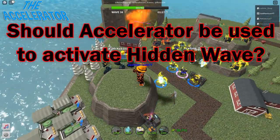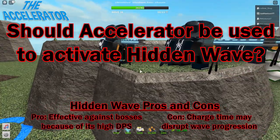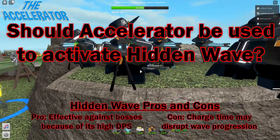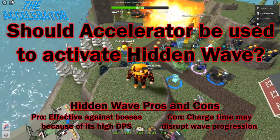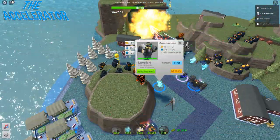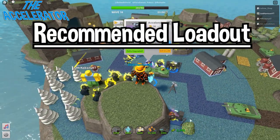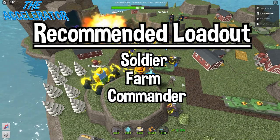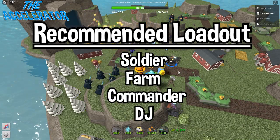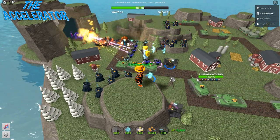Should this tower be used to activate a hidden wave? The accelerator can be helpful with its high DPS against enemies like Fallen King and the creator, but because of its charge time, if you get really unlucky it might delay wave progression. I wouldn't recommend using it to trigger a hidden wave. For a regular game, a loadout like soldier for early waves, farm for money, commander for the fire rate buff, DJ for the range buff, and accelerator for mid to late game would be good.